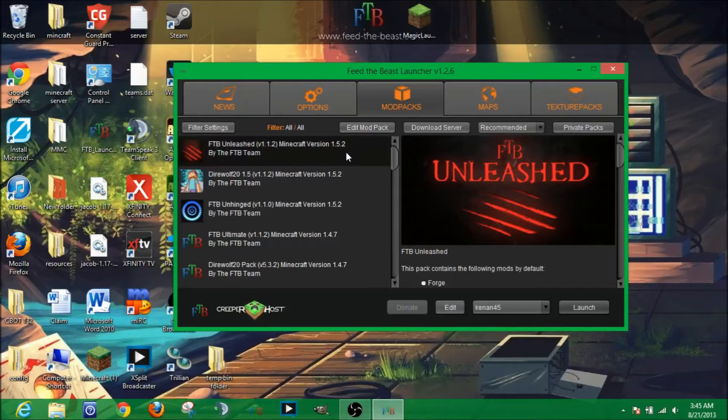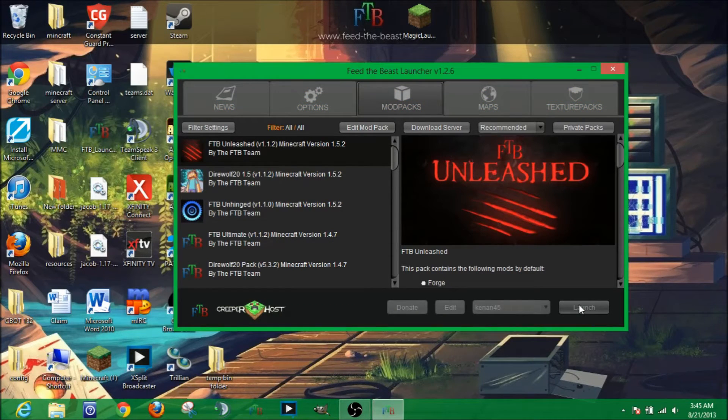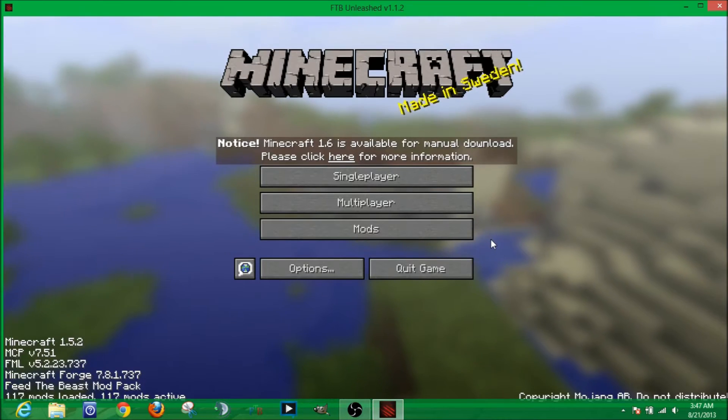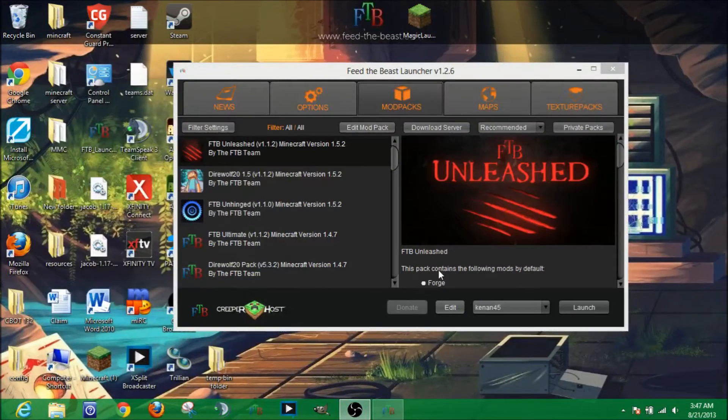This is very easy. First, start the Feed the Beast launcher and choose the mod pack you want to play on. Make sure that the mod pack version is recommended and hit the launch button. When the mod pack is done downloading and the game is ready to play, quit the game, exit out of the launcher, and start it back up again.